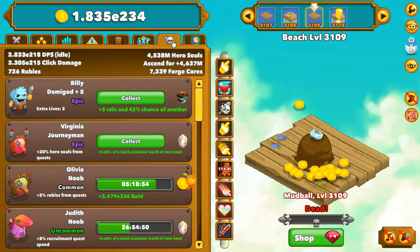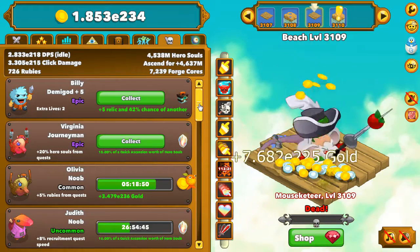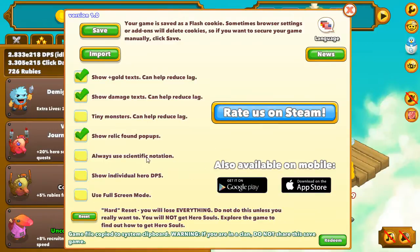First, you go to your mercenaries and give them quests on relics. You need as many relics as you can get. After the quests on relics are completed, you just go to settings and save your game.